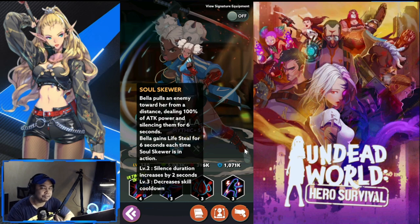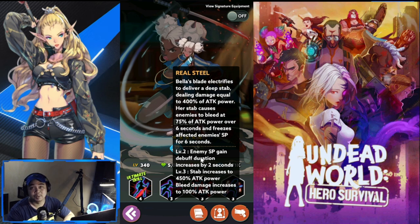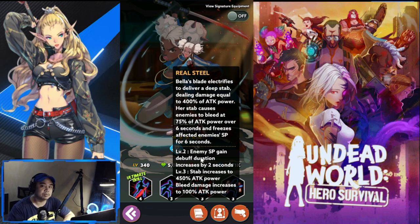Next is Real Steel. Bella's blade electrifies to deliver a deep stop, dealing damage equal to 400% of attack power — a very high amount — and also gives bleed and freezes the affected enemies' SP gain for six seconds. So again, another set of debuffs: bleed and SP freeze.